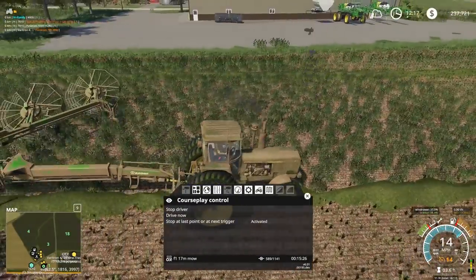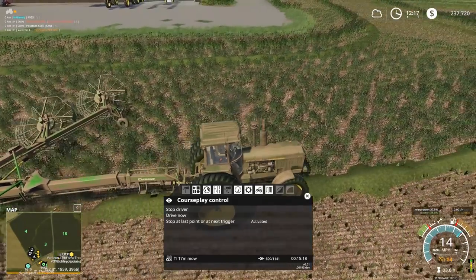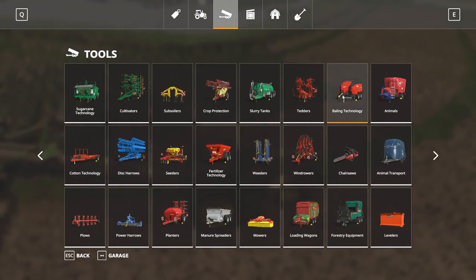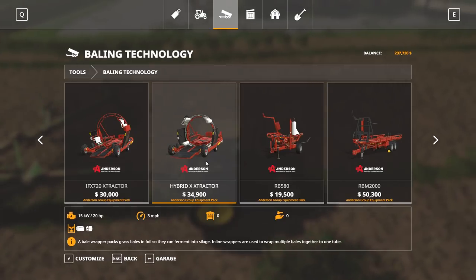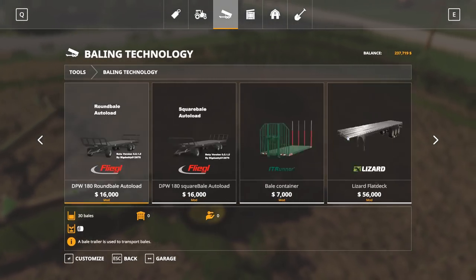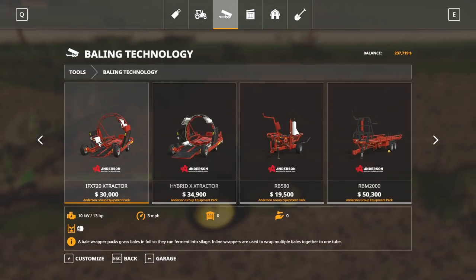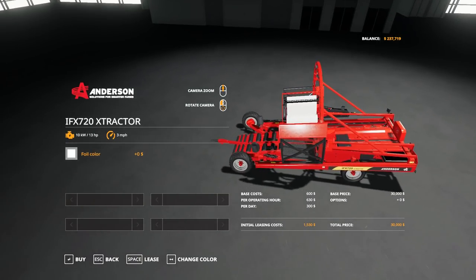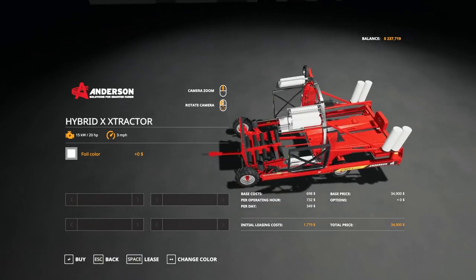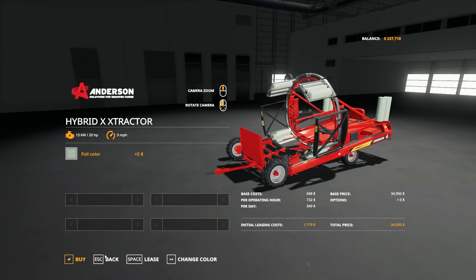It would be nice if I could get the baler going. This should be producing grass bales, and I would like to wrap those. I should have enough money to purchase a wrapper. I believe we got one from the Anderson DLC that I wanted to try. I believe that's the only square bale one that comes with the Anderson DLC. This one can only wrap round bales; this one can wrap round and square bales. This one just has a little bit different wrapping so it can wrap the square bales. Foil color — green, of course. We'll go ahead and buy. That's actually nice and cheap.